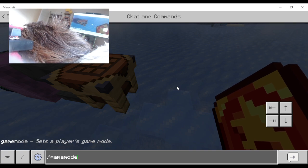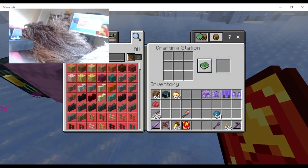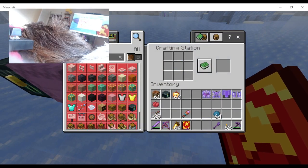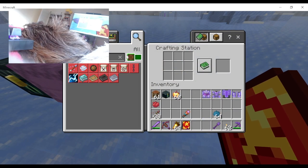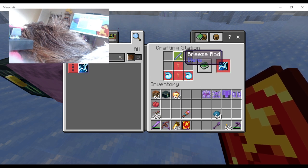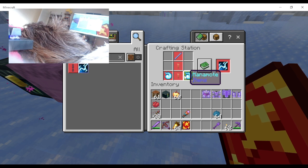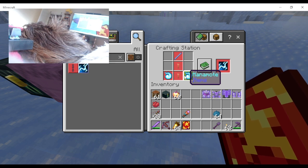Primary mode 0. To craft Chain Lightning you need a Breeze Rod, 2 Lightning Rods, and a Manamite — which you get from killing things.